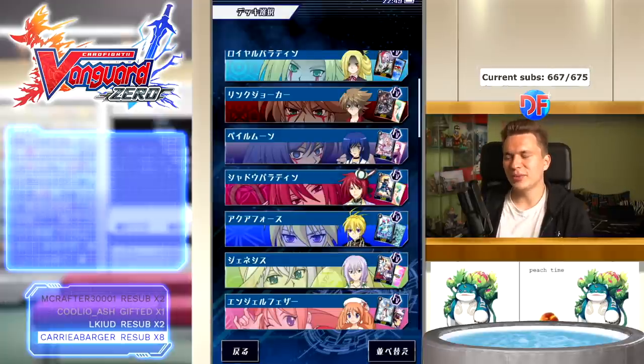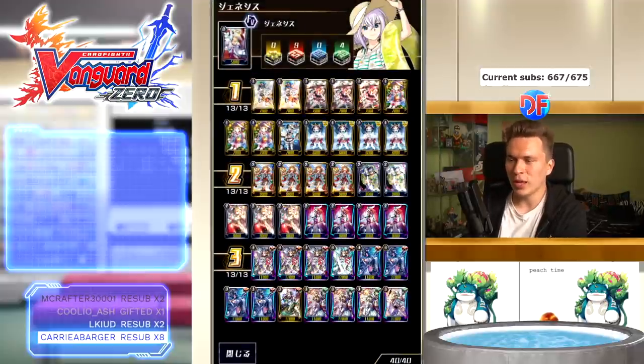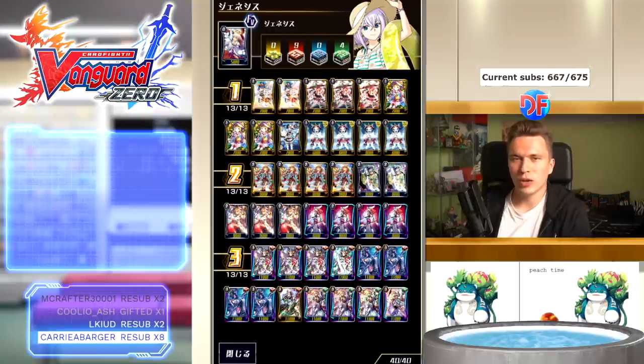Alright y'all, it's time to take a look at how Genesis and specifically Regalia has evolved over time. We're gonna be looking at the updated Regalia deck — you just had Minerva to enjoy in Global, and it's already updated in JP with CEO Yggdrasil. This is gonna be my build; there's definitely a lot of different builds, ratios, and ways you can build this deck. The grade twos are pretty set; grade threes — a lot of people play Minerva, some people play more Angelica like I do.